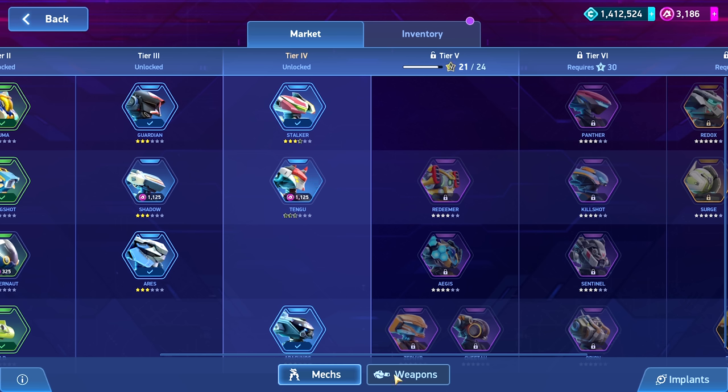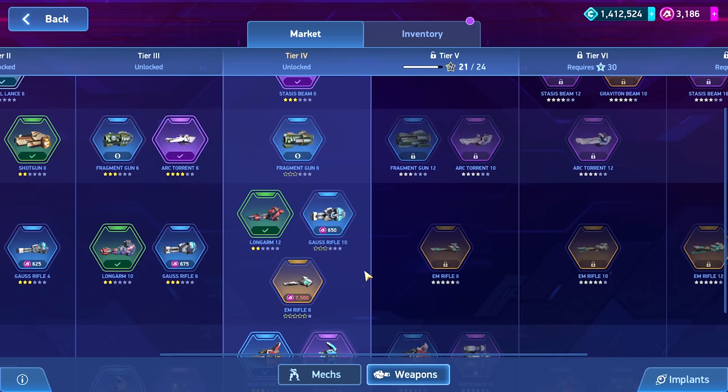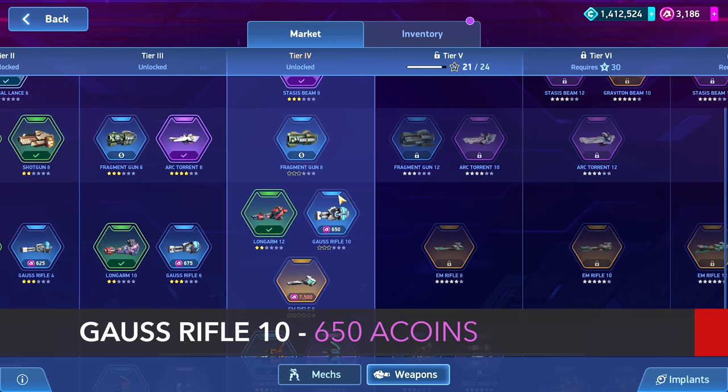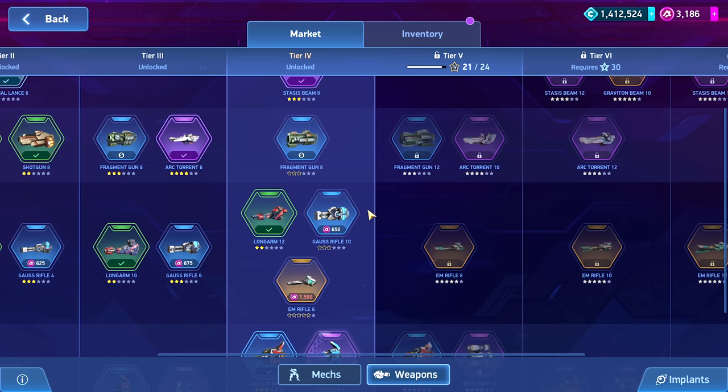The cheapest option would be the Gauss 10. It's very cheap but pretty much useless in my opinion. If you got the Gauss 6 from the last tier you could do a 6-10 build, which actually isn't too bad right now, but it won't scale well as a rare weapon. The Gauss 10 is the highest Gauss weapon and I don't recommend taking it to 6-star with dual copies — it's just not going to compare to other dual-copy heavy weapons and has no longevity beyond pushing you to the next tier.